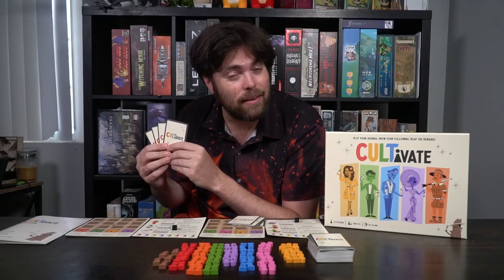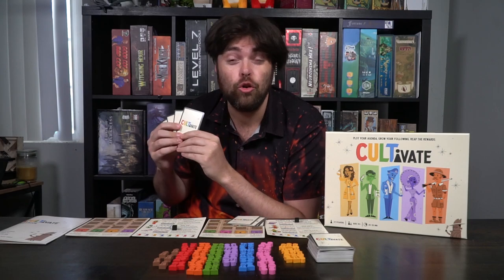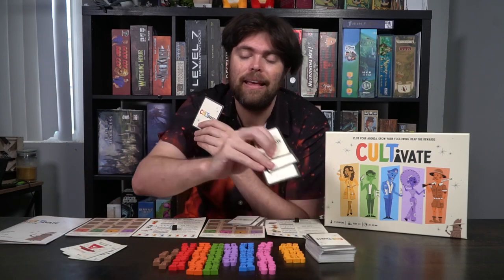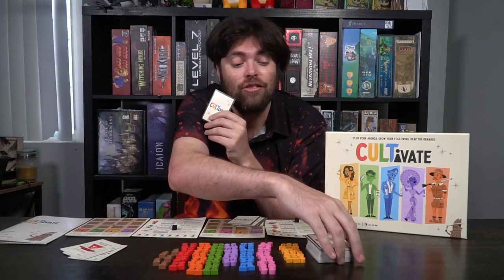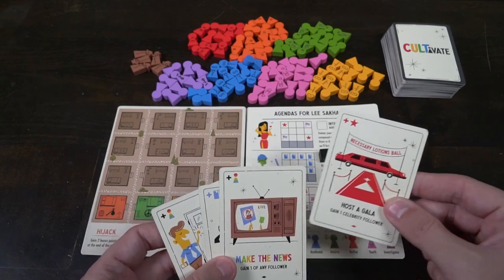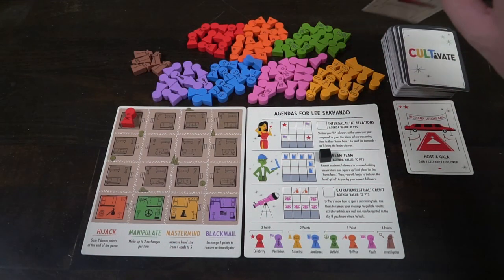Playing Cultivate is actually quite simple. There are only three main actions you can take: one, play a card from your hand; two, exchange your cultists for other cultists; and three, discard any number of cards from your hand to draw back up to your max hand size. After you choose one of these actions, you pass. When playing a card, you may select any card in your hand and do whatever that card says — most simply let you choose a cultist and place it on your game board.